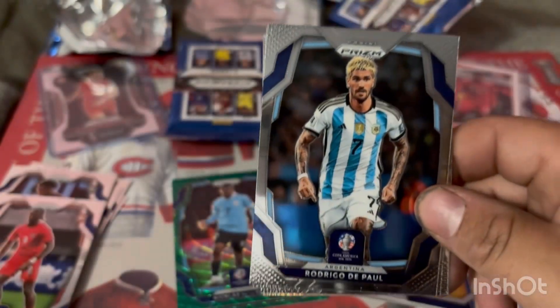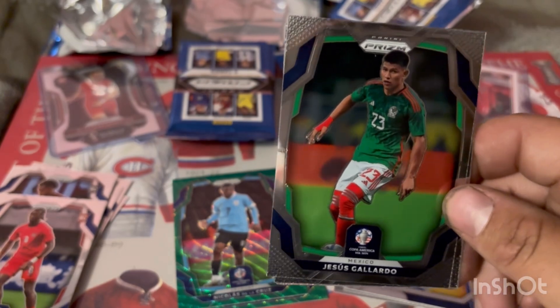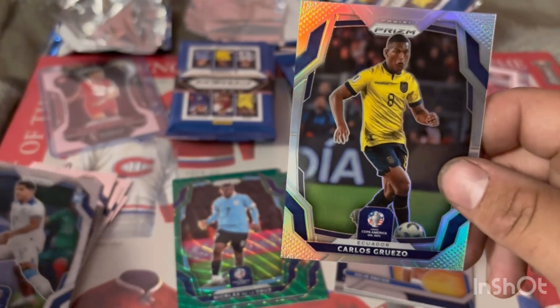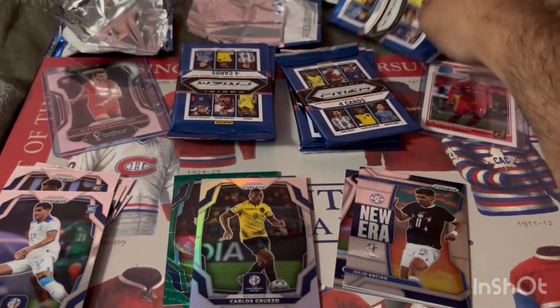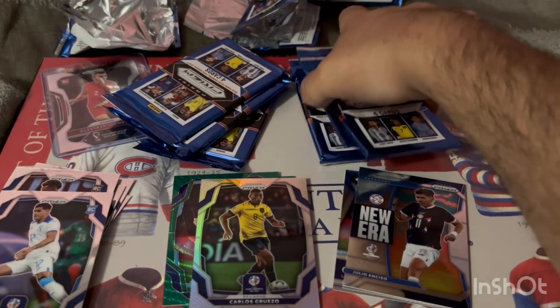Starting off with Rodrigo de Paul for Argentina, Jesus Gallardo for Mexico, Luis Palma rookie card for Honduras, and Carlos Gruezo prism — a base prism for Ecuador.